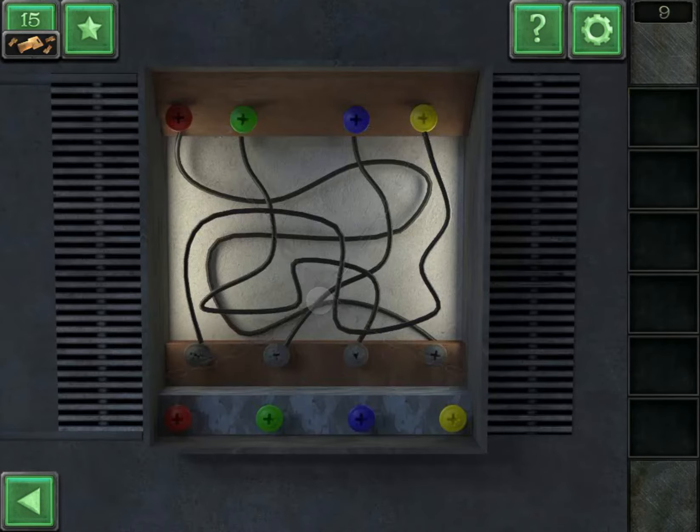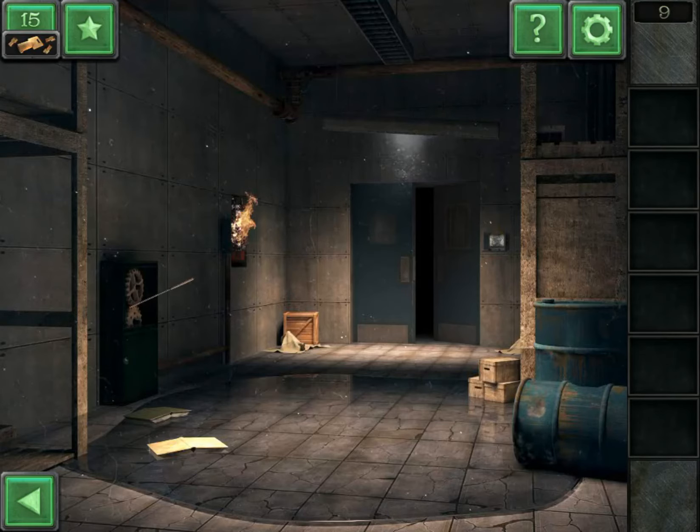Use the clamp to cut the chains. Now you need to connect the colors: red, green, blue, and last is yellow. And escape! Thank you for watching.